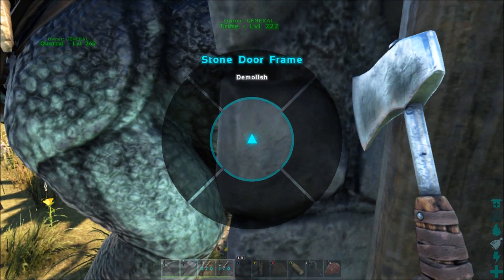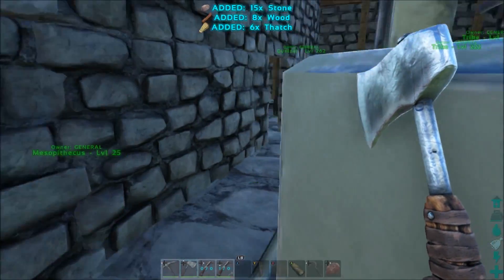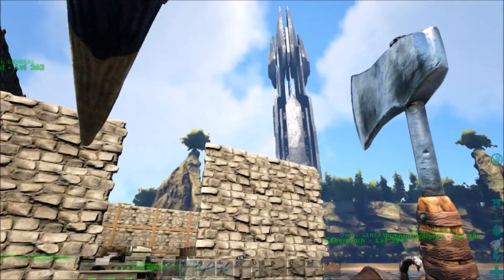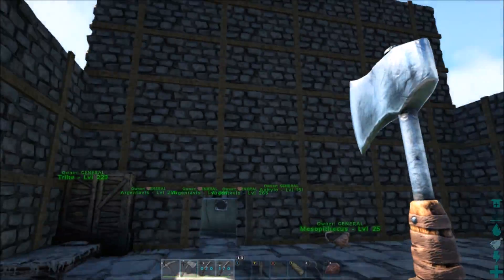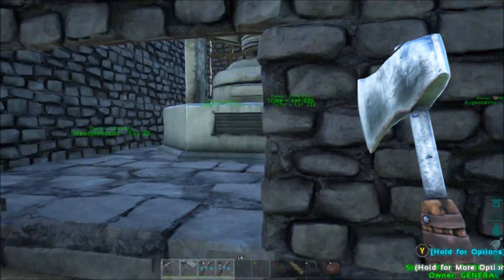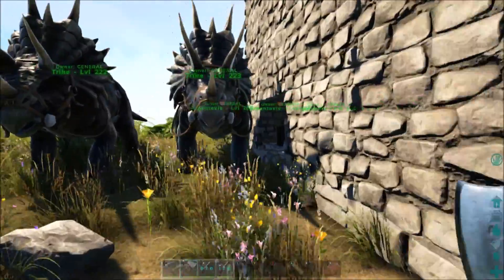I want to take this door frame out — I don't know why I put one on that far side. This way I can just walk up a little bit closer with the dinos. It's kind of ugly, but I'm thinking about taking some sloped roofs and coming down here. I'm not sure if I want to make this a two-story or not — I think it would look cool. It needs windows but I don't want to put windows in this room right now. As of right now this is our go-to crafting area.